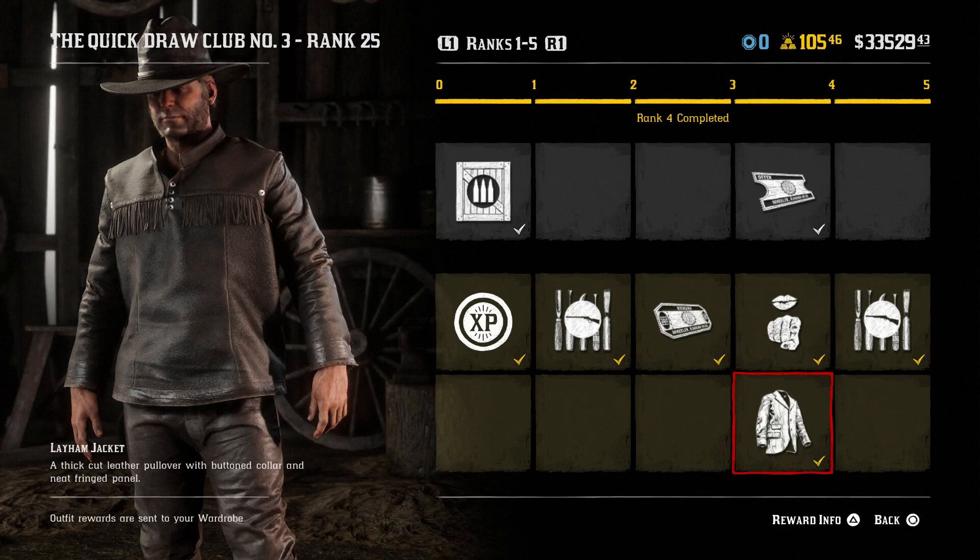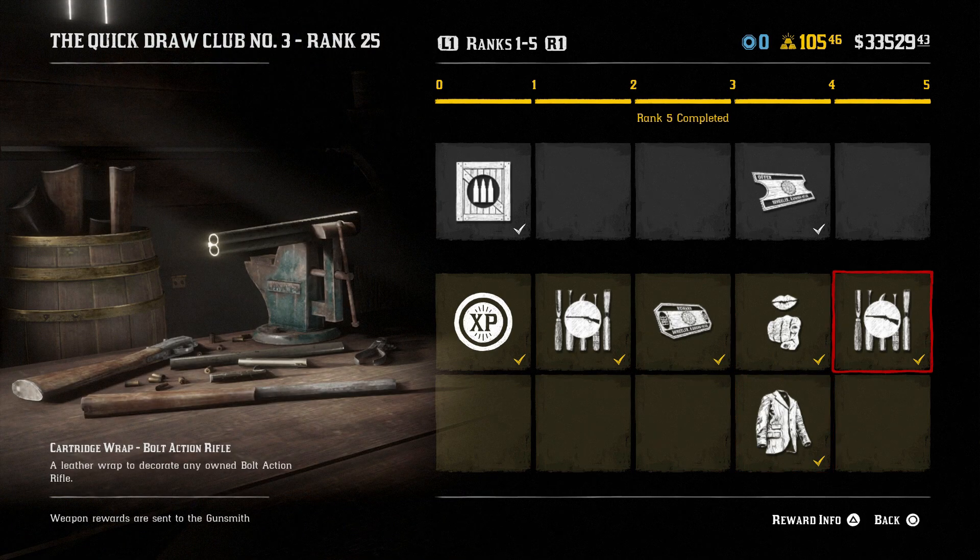We got the layham jacket — a thick cut leather pullover with button collar and neat fringed panel. Honestly it doesn't look terrible. I wish it came in multiple colors; I'm guessing it's just this dark blackish color, but it's not a bad jacket — I'll probably use it in some outfits. Then there's a cartridge wrap for the bolt action rifle, which I'm glad about because I liked the one for the repeaters, so now we have one for the bolt action rifle too.